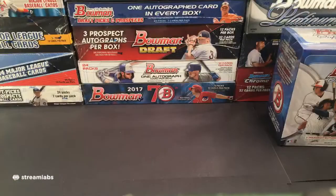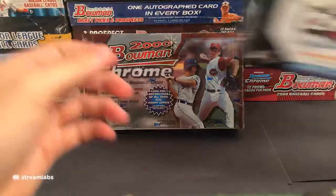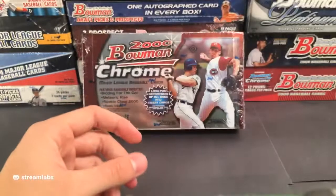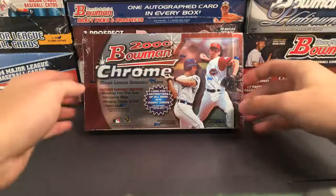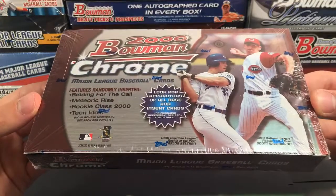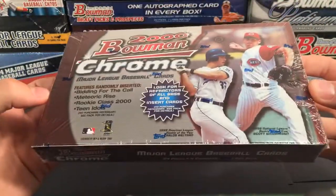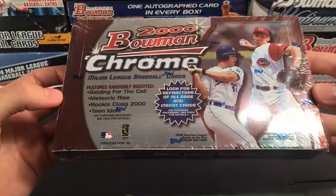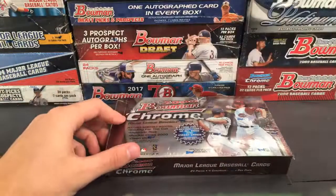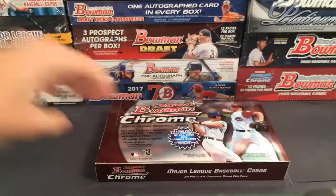We're starting off with that stack right here — 2000 Bowman. I did add some 2020 Topps Chrome Sapphire to it, so we'll do that one at the very end as icing on the cake. Starting it off with 2000 Bowman Chrome. Good luck everyone — this is the first box. I don't believe there are any autographs guaranteed in the earlier stuff, but we're just looking for some nice refractors and stuff like that.